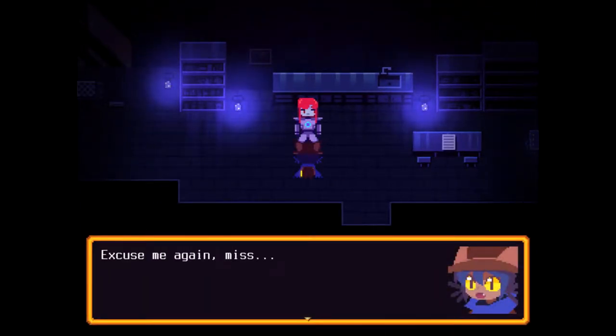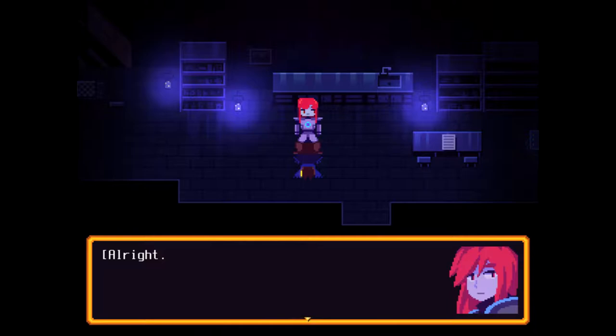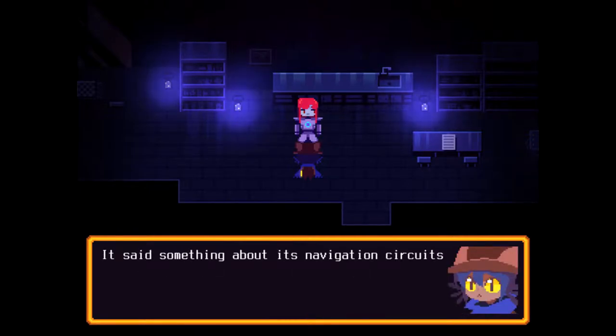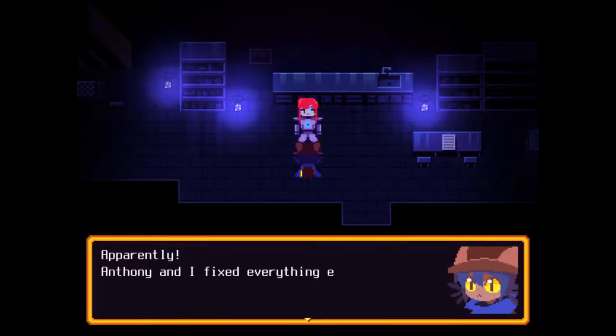Hi. Again, miss. I found a robot that can take me towards the tower, but it's having some personal trouble, so it told me to talk to you. She is the head engineer. What is the issue? It said something about its navigation circuits being fried — just the navigation circuits, because apparently Anthony and I fixed everything else.